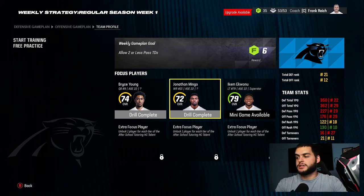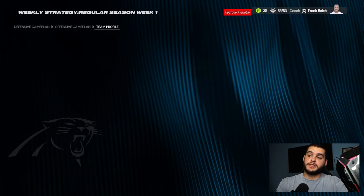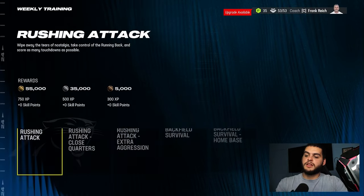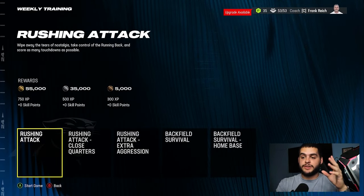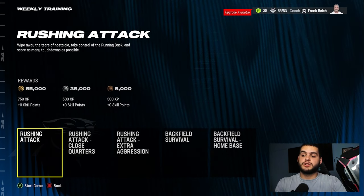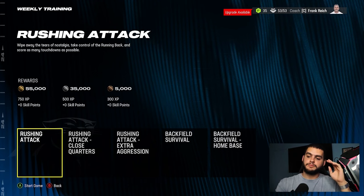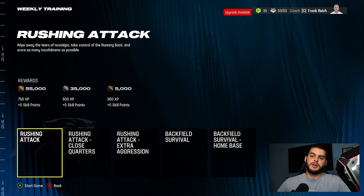The next part — and one of the newest additions — is mini games. This year they added mini games and this is a huge XP boost. You click on a player that has a mini game available and you can play it. There are three tiers: bronze is 300 XP, silver is in between, and gold is 750 XP per mini game per week. Clearly you want gold.